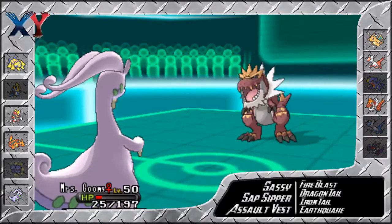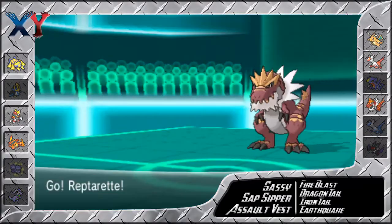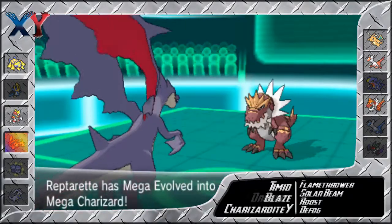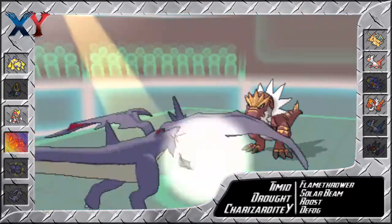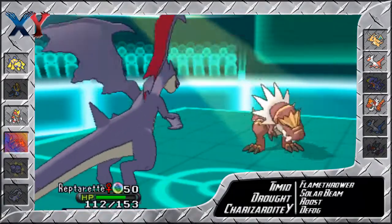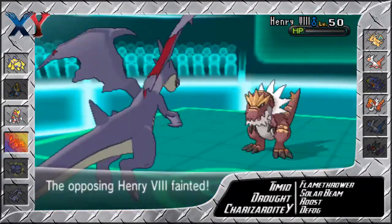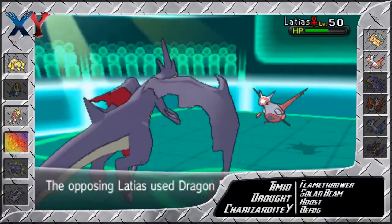He goes into his Tyrantrum — 'Henry VIII' — and goes for Dragon Claw. I stayed in because I went for Dragon Tail, but I couldn't afford him to be a Dragon Dance set — I couldn't let him try and set up. Now Mega Evolving, I go for the Solar Beam with my Charizard Y. My Drought kicks in, the Solar Beam does an absolute metric ton of damage. He goes for Dragon Tail and holy crap, that is banded — Charizard Y is kind of bulky, so doing that much damage without being super effective is proof he's Choice Banded.